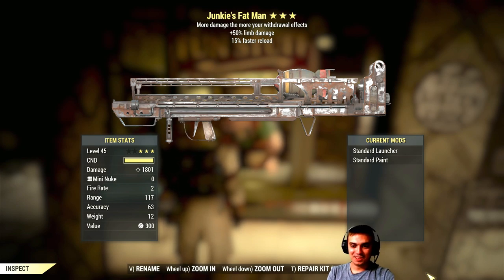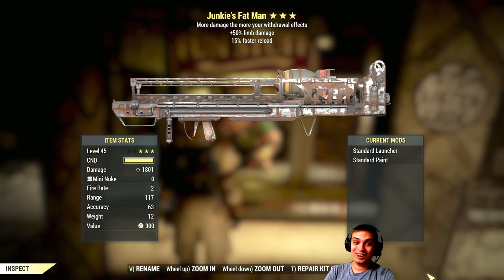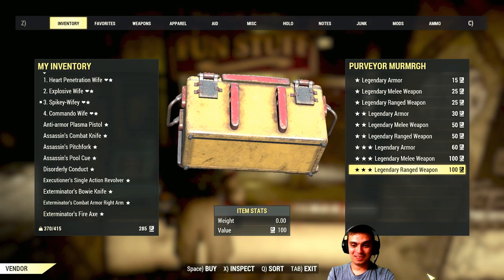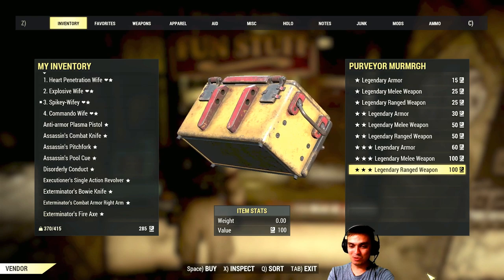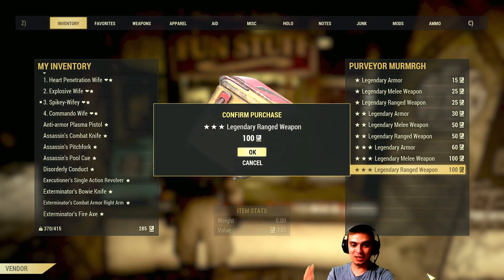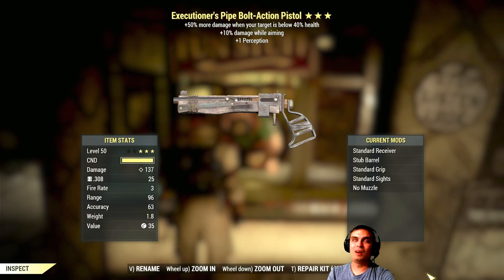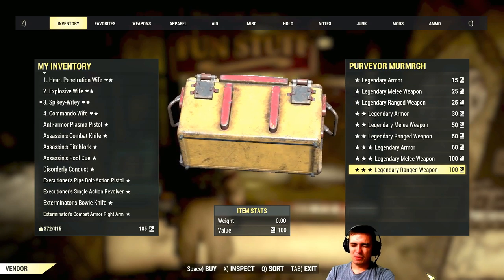Where'd you get it? From the legendary vendor. Really? Bro, this is the first time I get this thing. Come on princess, be nice to me. Give me a bloody gun for crying out loud. I've just about got every bloody gun you can have.